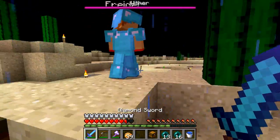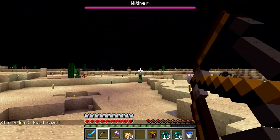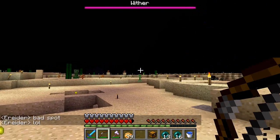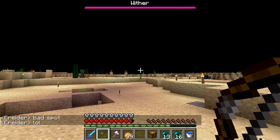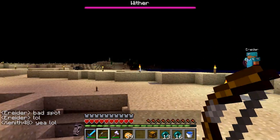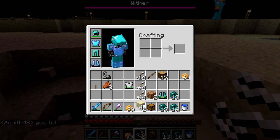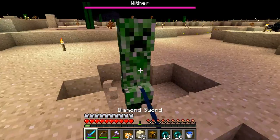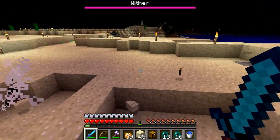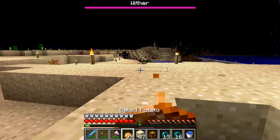Alright, now I got Evan out here to help me. He killed me twice — the wither did. So hopefully we can get this guy together. I hear a mob right next to me — creeper! Got him. Alright, so I guess we're gonna do this. I know Evan has really good gear.